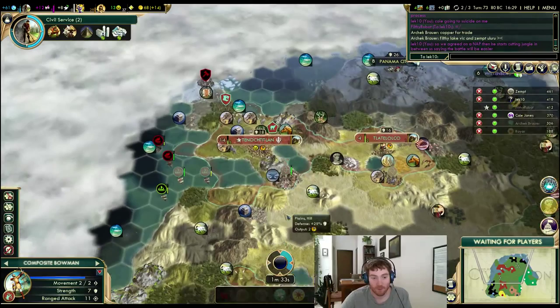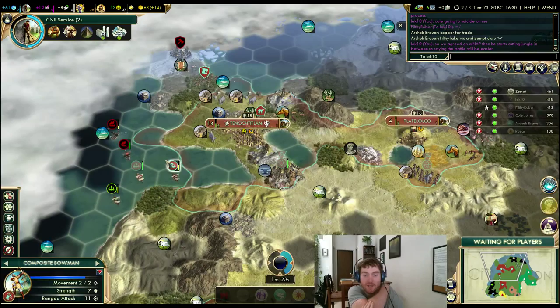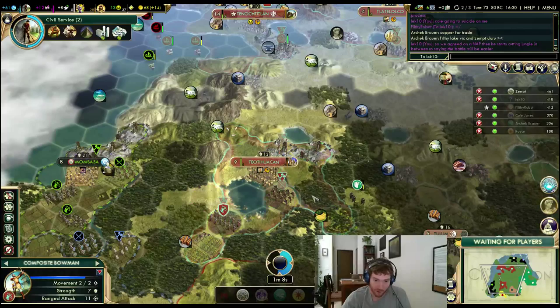There's still a lot of culture to farm, even off these coastal ones. I'm due for a great prophet when I can. I'm not sure what I'm going to take yet. I know what I'm going to take for the happiness, but I don't know what I'm going to do for the second part of the enhancer. This city is now a lot more vulnerable than it was before after clearing all these jungle tiles, but I need the production in it.